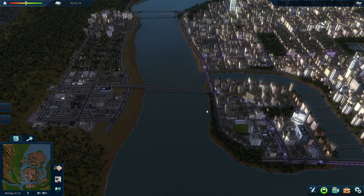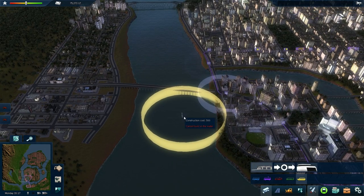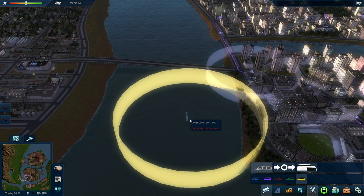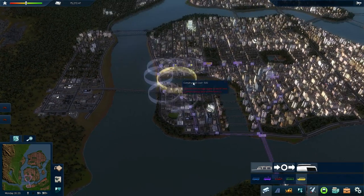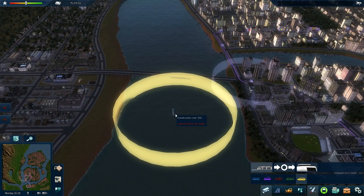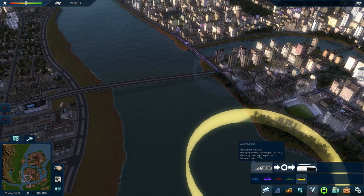Alright, so let's talk about water buses. Water buses were in the original game — they're basically boats, like ferries that cross canals and such. In the original game there was a good mission, I think it was the Amsterdam mission, where water buses were quite useful because Amsterdam has a lot of canals. But here I'm not entirely convinced whether water buses are useful. The way they work is you build two water bus piers.